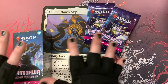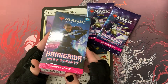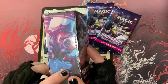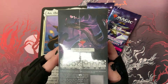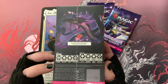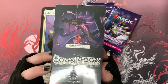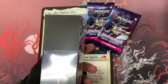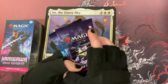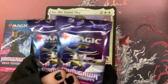I am very excited because it is time to open up our first look at Kamigawa: Neon Dynasty. I have a pre-release kit here — I can't wait to get into it. It's my very first one of these. I personally just got into Magic with Midnight Hunt and Crimson Vow, so I am super pumped. I just love this set — it was like they knew I was getting into it because the whole cyberpunk aesthetic I absolutely love.